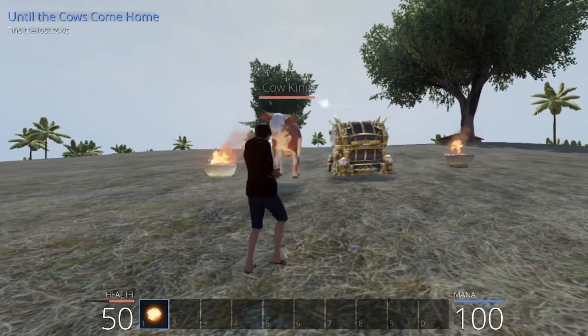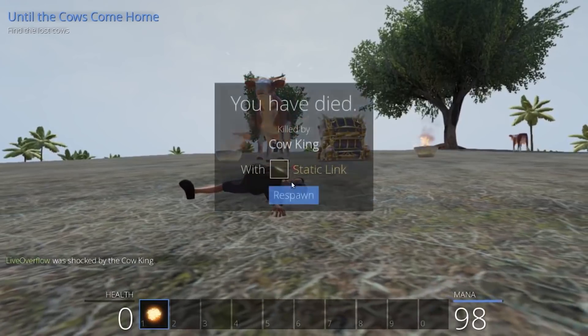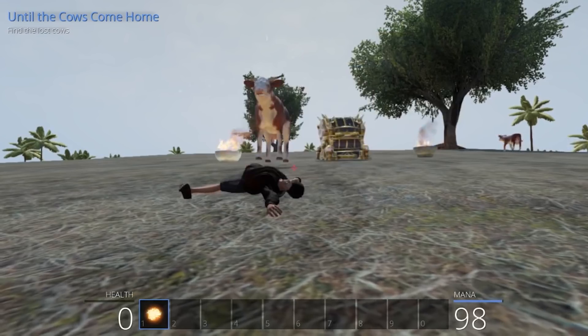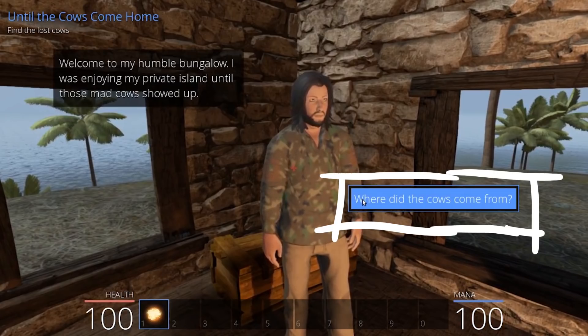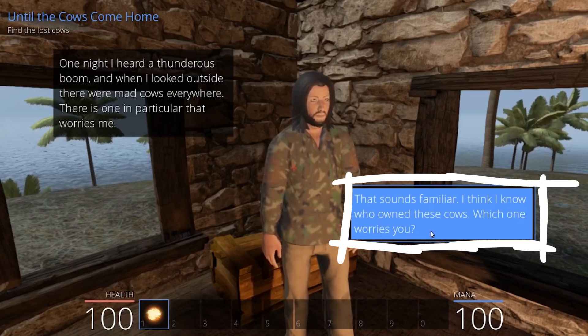So sounds like we found the cows. Ouch, the cow king just killed us. Damn — with the attack static link. It's a 1337 magic spell, dealing a lot of shock damage. Let's respawn and check out that house. Welcome to my humble bungalow. I was enjoying my private island until those mad cows showed up. One night I heard a thunderous boom and when I looked outside there were mad cows everywhere. There's one in particular that worries me. That sounds familiar — I think I know who owned these cows.